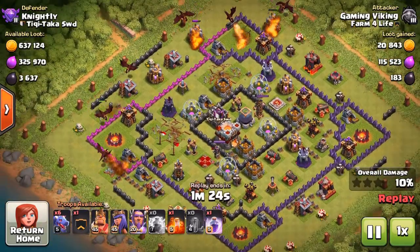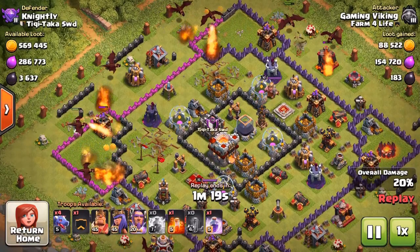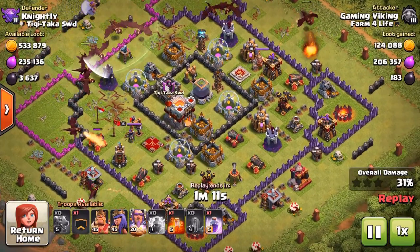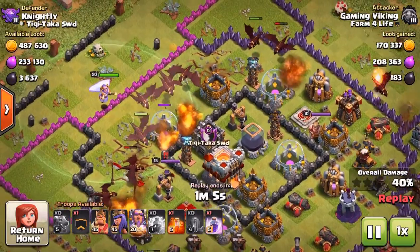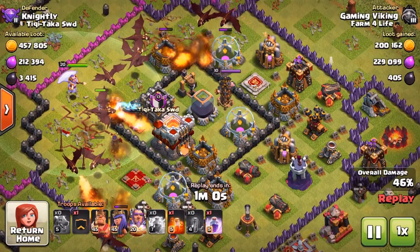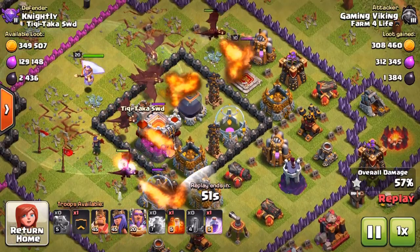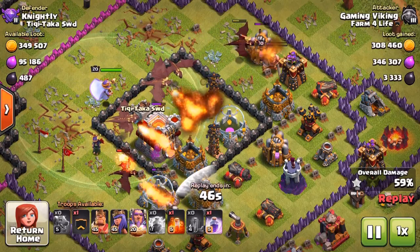We're going to get a three star in this raid. We're starting with dragons at the corners to make a path for the majority of the dragons to get into the core. It's kind of a dead base with tons of loot in the collectors, but most of it is in the gold storages which are almost full. We spam down all the dragons in the core — so many dragons right there. We have to watch out for teslas, one tesla is upgrading. We have the grand warden to back them up. The thing is when we use lightning with earthquakes, we don't have room for haste or rage spells.